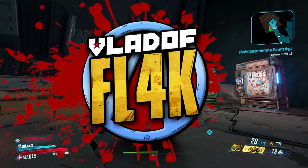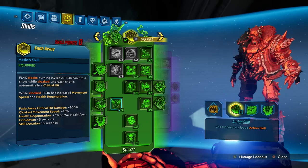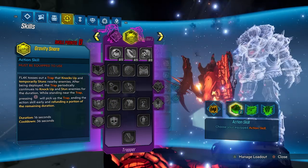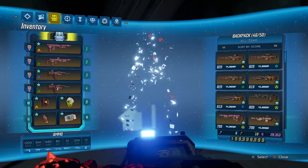It's the finale of Vladoff Flak, and I figured what's a great way to start a finale — let's kill the Seer. Here's my skill tree: Mountain Dew, nothing in Grape Kool-Aid, Blueberry Punch, and Pumpkin Spice. All right.